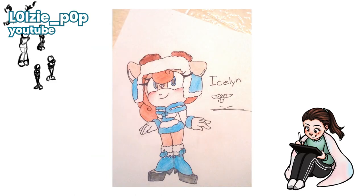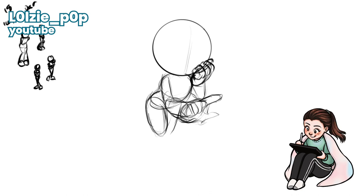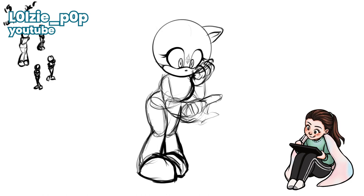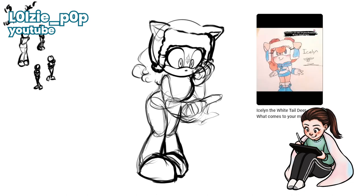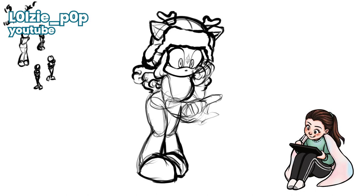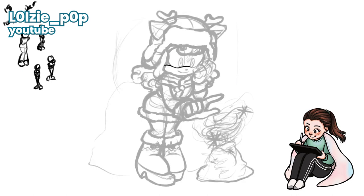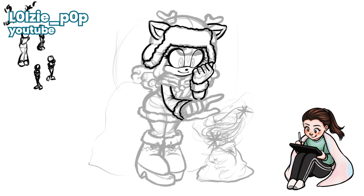Next, we have Iselyn the Deer, submitted by Laura Io. In her form, Laura Io mentioned that she has a YouTube channel under the same name, but I couldn't find one under that name. However, I did find one called Lolzy Pop, which features the same artwork that was sent in to me, so I'm assuming that's you — if it's not, please correct us in the comments! I must say that I fell in love with this design the second I laid my eyes on it. I think she is just the most adorable, sweet-looking character, and I love her color palette and her outfit. This is just such a lovely design, and I love her name as well — Iselyn. It's so elegant. It's so cute.